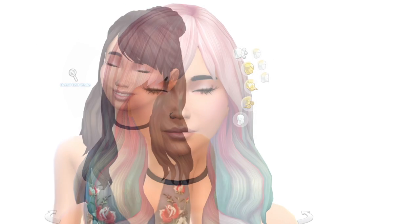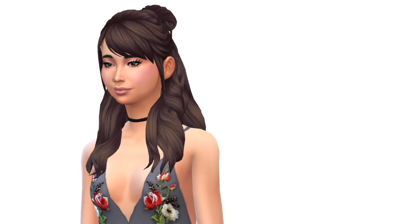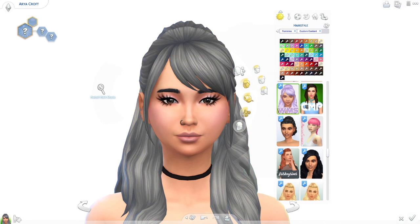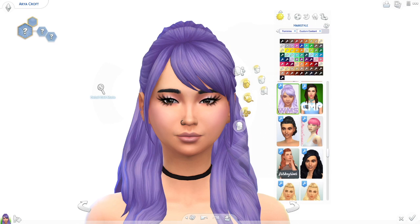The fourth one is the Lila Hair v4. I haven't downloaded any recolors for this one yet — I'm looking for some really cute ones. I only have this in the solids. It's a half updo with the back ponytail in that flipped-under kind of look, and I really love these side bangs. It has a ton of color variations including the typical EA color swatches plus a ton of others including some very bright ones.